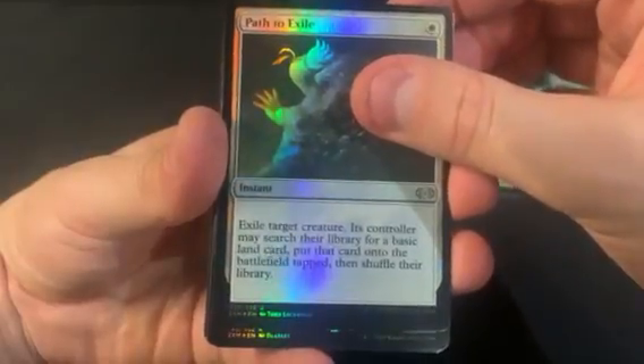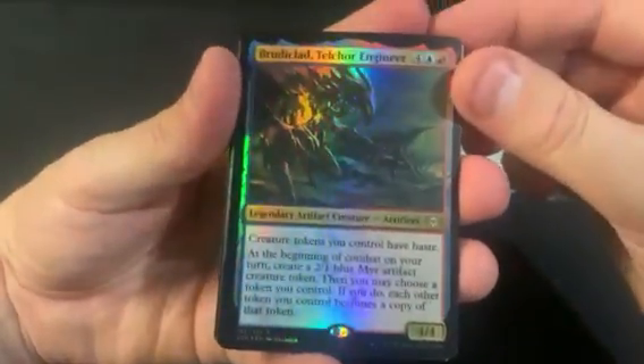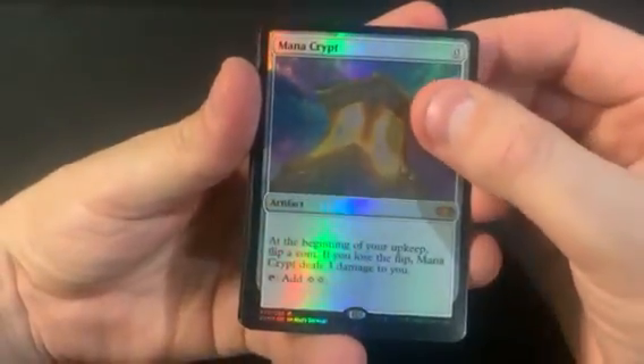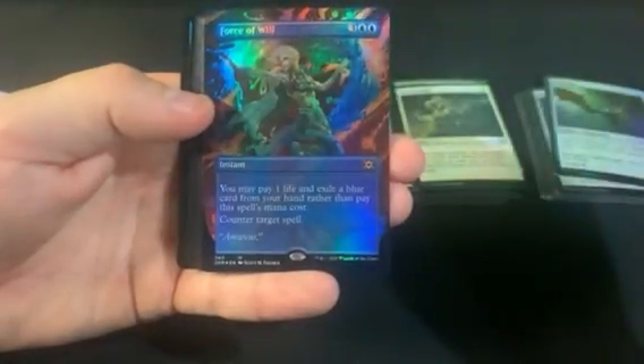Path to Exile is a decent uncommon. The first rare is a Broodclad, and then a Mana Crypt — that's a good hit! And then the first topper is a Blood Moon — that's a good hit. Blood Moon and then Force of Will! Boom, that's a really good pack.